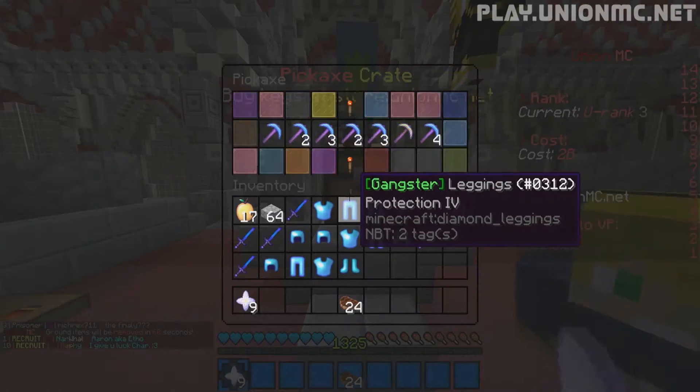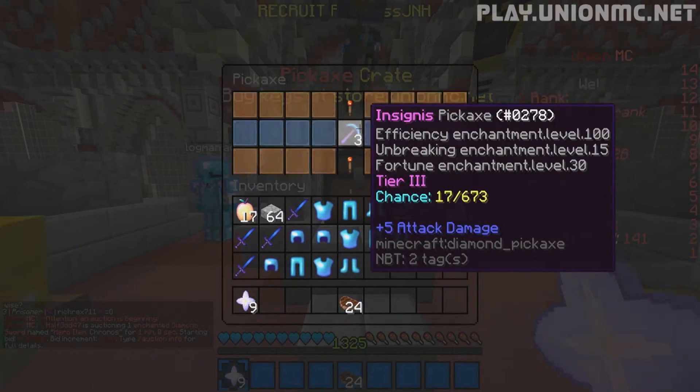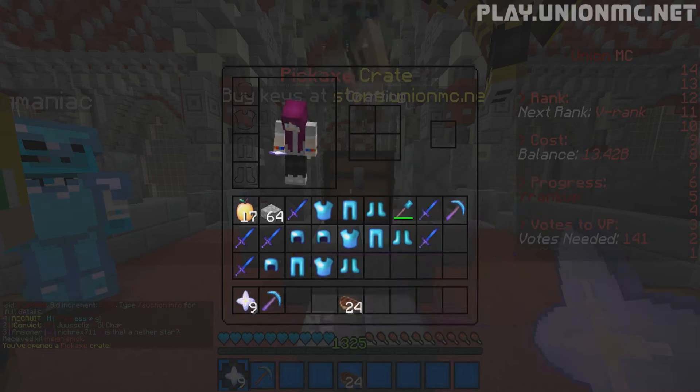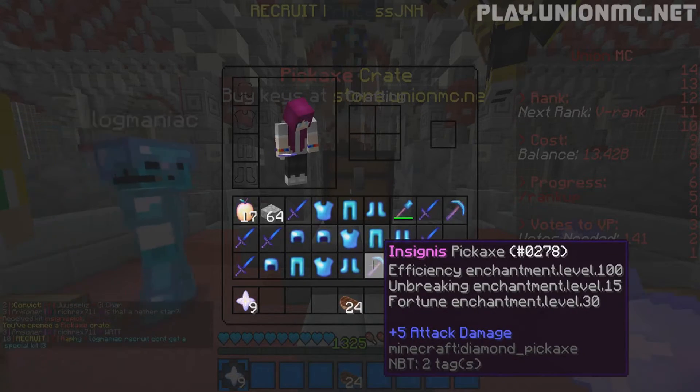Three, two, one. First pickaxe — come on, give us a tier three. Tier four. Tier three. Insignus! That's pretty good. Efficiency 100, Unbreaking 15, Fortune 30 — that is a nice pick.